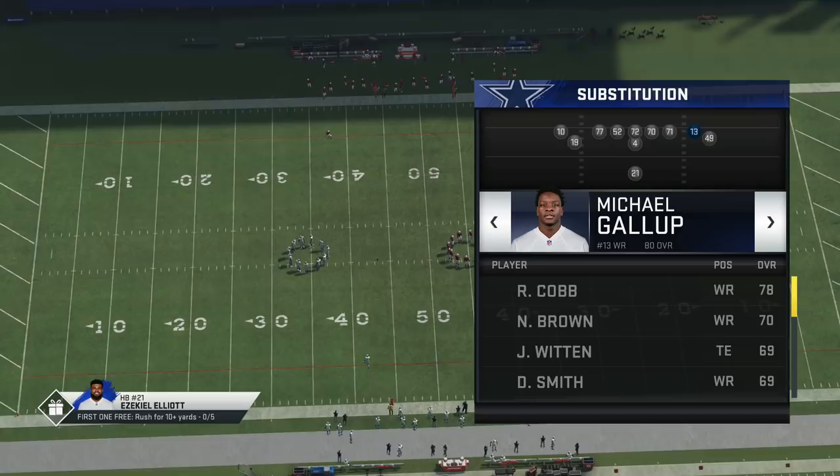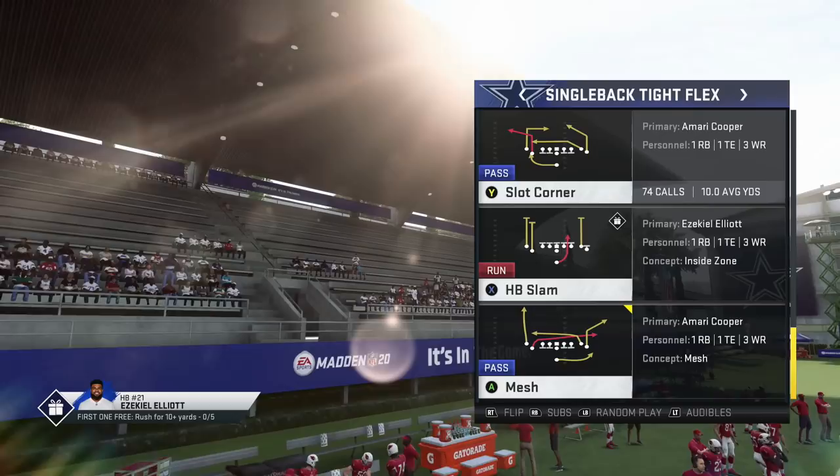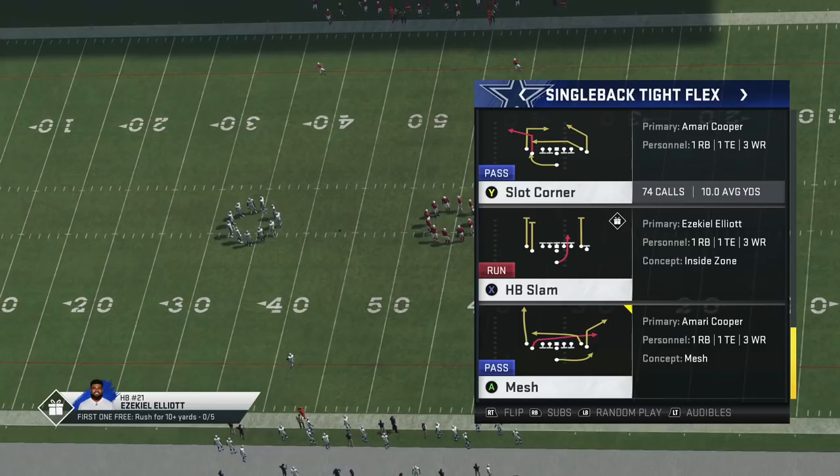I'll run Gallop or Cobb depending on what I'm doing, or if I'm going heavy I'll put my tight ends back in the formation. Single back tight flex — the play we're talking about is slot corner. It's got an answer for everything. There are other plays too — the classic PA waggle — that's a classic and we haven't even talked about that yet.